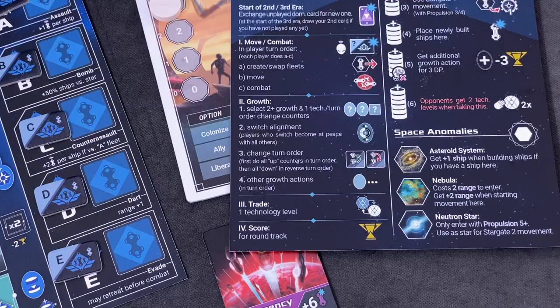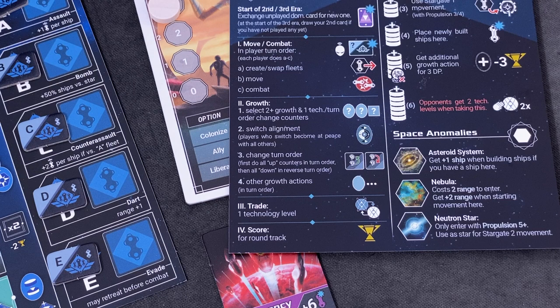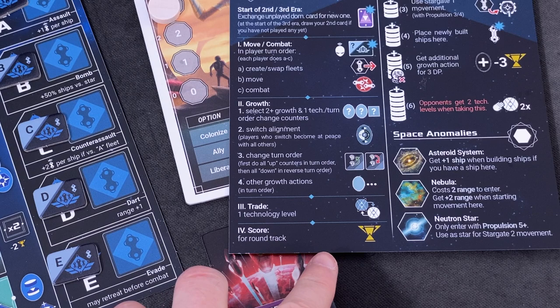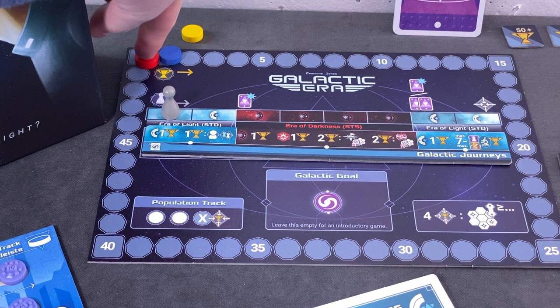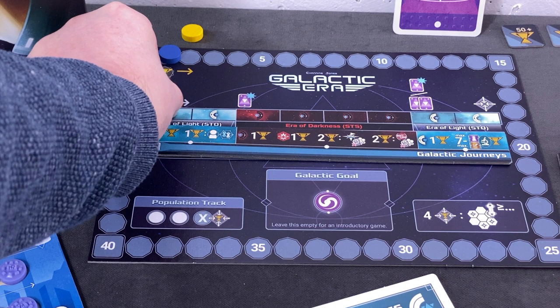That's basically the end of the growth phase. Now we could trade, but right now we can't remote-trade — we'd have to be at one of their star systems or ships, which isn't the case. We skip the trade phase. Then we move into the scoring phase according to our galactic journey: because we are on the light side, we score one point just for being STO. We would gain one more victory point for each player we're in contact with, but we couldn't manage that this round. That's basically the end of the very first round.